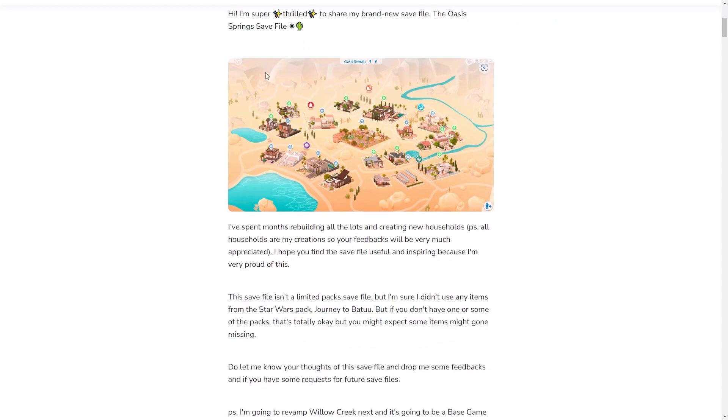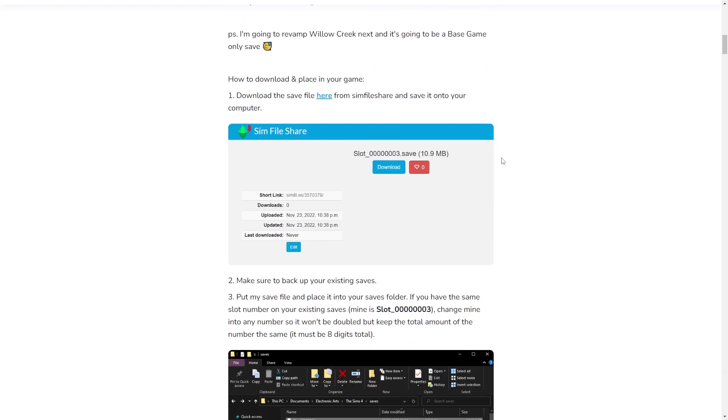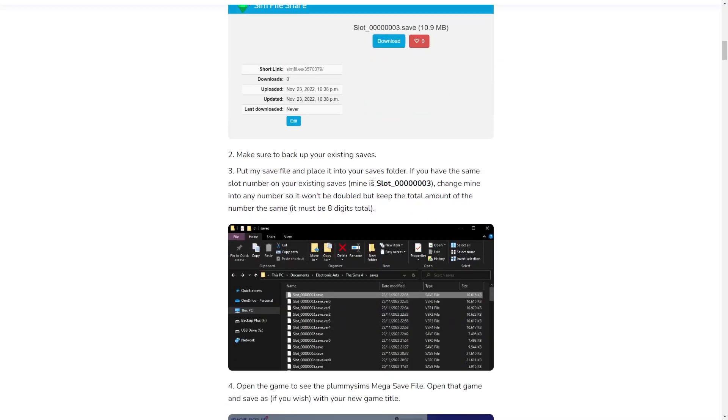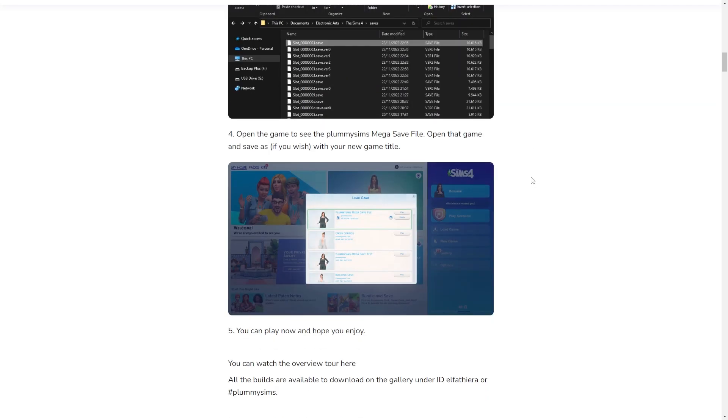Here's a little sneak peek — this is the world and you can see I filled everything in with brand new builds and brand new households. I have a little tutorial on how to download the save file if you're still unsure. I have a tutorial on my New Crest save file which I'll link in the description box below for you to use as guidance to download the save and place it onto your game.